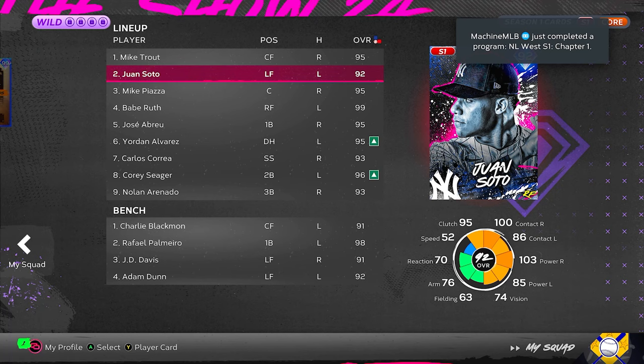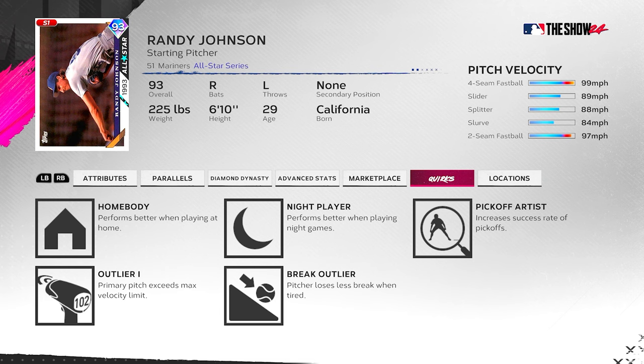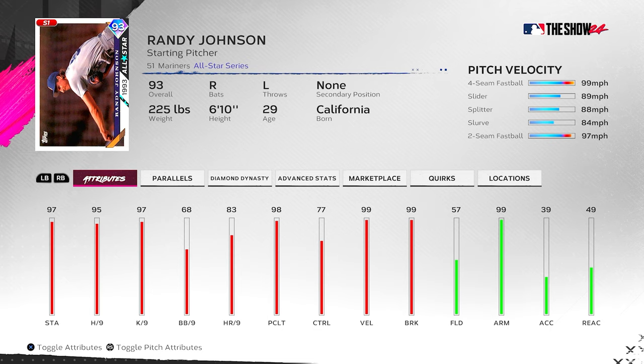We're also debuting Randy Johnson — we took him in the World Series pack. He has Outlier on his fastball, with a slider, splitter, slurve, and two-seam as his usual pitches. 95 hit-per-nine, 97 K-per-nine, 98 pitch clutch. His control is not the greatest at 68 and 77. Got him to P5: 100 hit-per-nine, 102 K-per-nine, 103 clutch. He's a 93 overall with that Outlier, the tall low three-quarter delivery that's hard to pick up. Let's get into the gameplay.